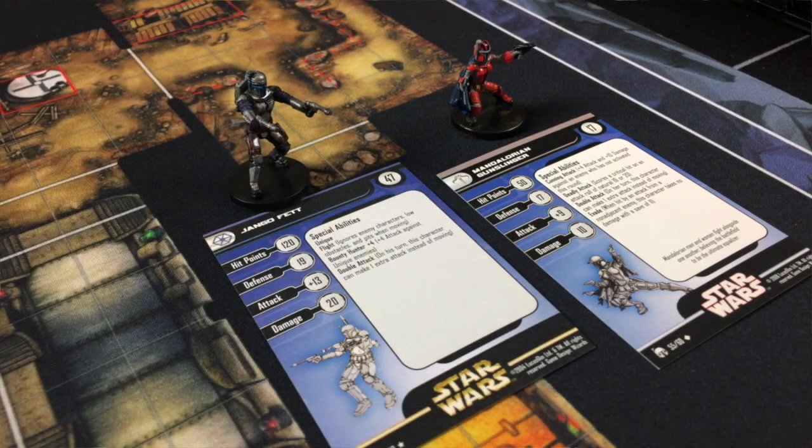The gunslinger only has 50 hit points, a defense of 17, attack of plus 9, and damage of 10. But she has some interesting special abilities: cunning attack gives plus 4 attack and plus 10 damage against an enemy who has not been activated this round; deadly attack scores a critical hit on a 19 or a 20; double attack lets her attack twice instead of moving; and evade lets her roll an 11 to evade an attack as long as no character is adjacent.